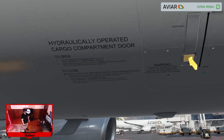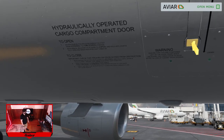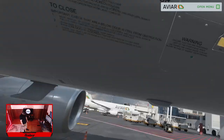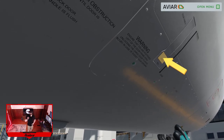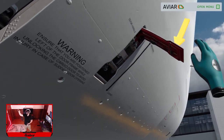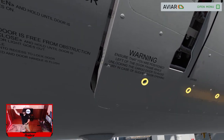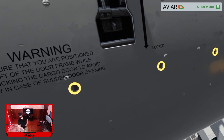Ensure that you're positioned left of the door frame while unlocking the cargo door to avoid injury in case of sudden door opening. So we're gonna stand here to the left — push and pull. Then push and check that the locking indicators are changed from green to red, indicating that the locking hooks are released.